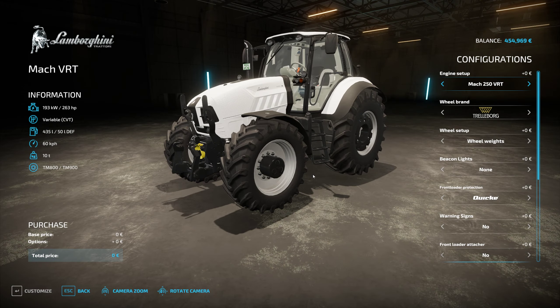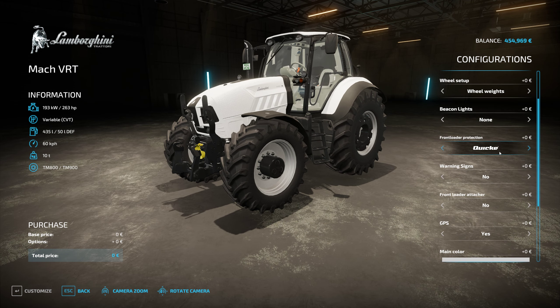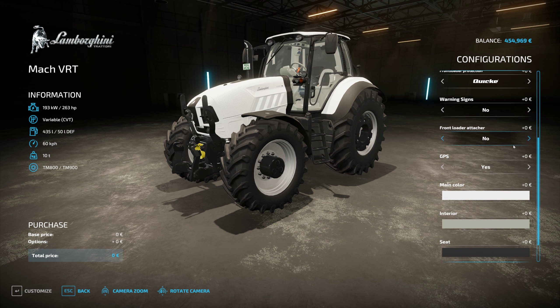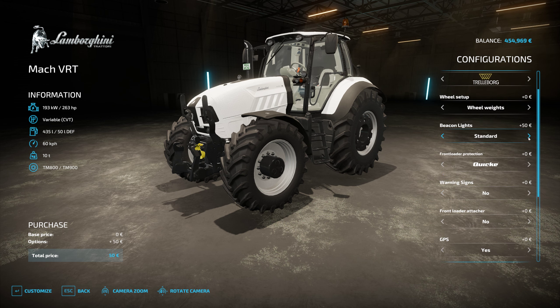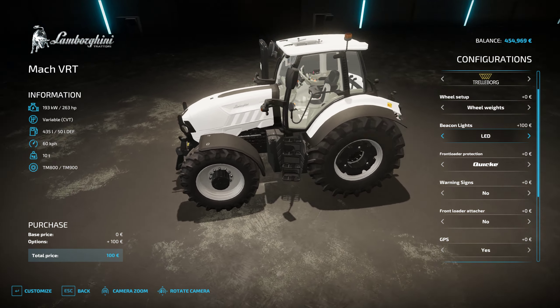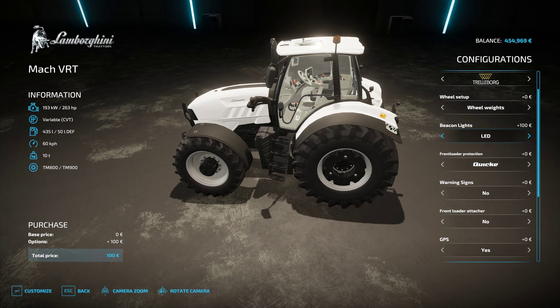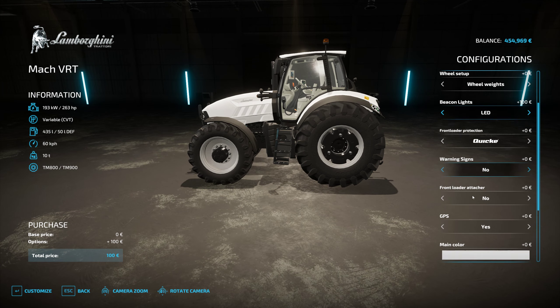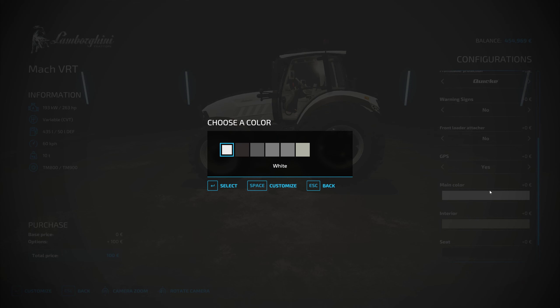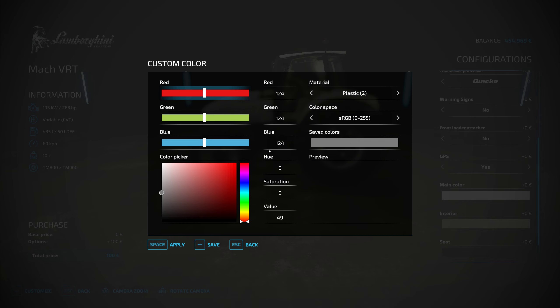Let's check out the Lambo. We should have front loader, GPS, and beacons. Standard LED - I bought the fancy LED beacon. I think it only came with one - yeah, only one. Not bad for a hundred bucks. Let's make sure we don't destroy any other settings. GPS - I was going to do a little paint job on it but I'm still tempted to do one, especially since we have the custom colorizer mod.